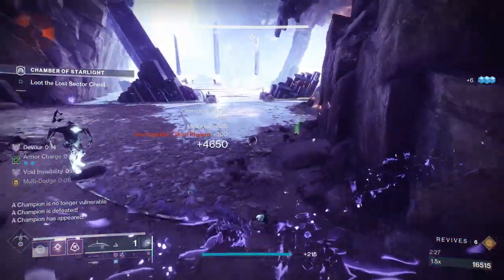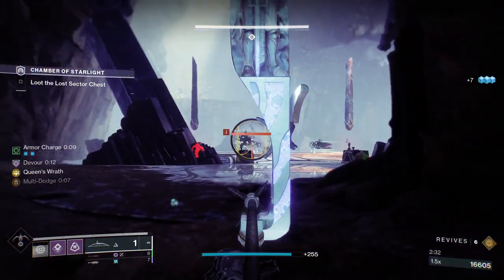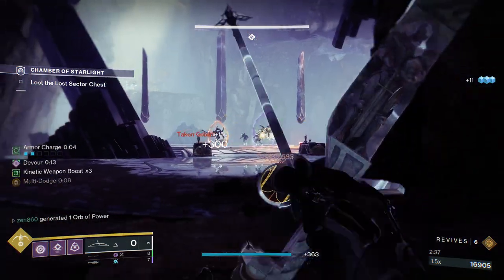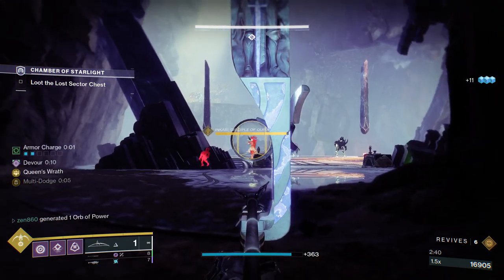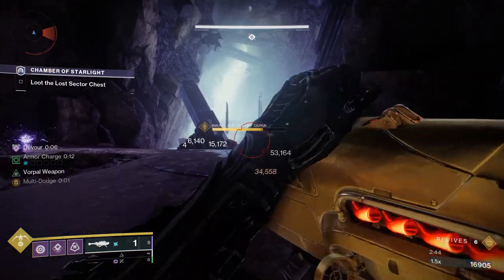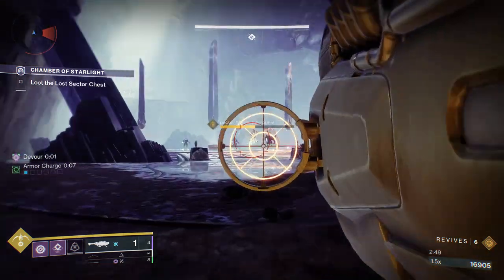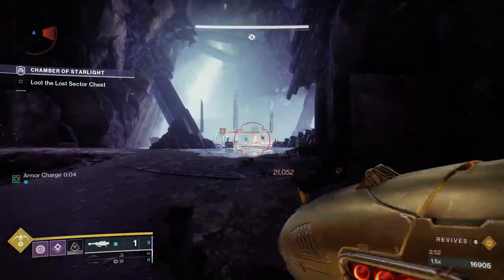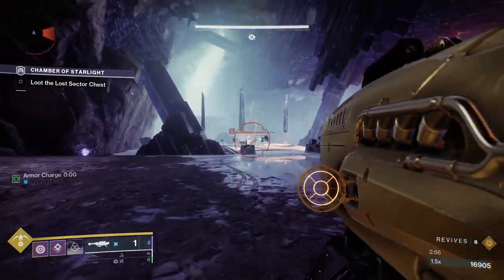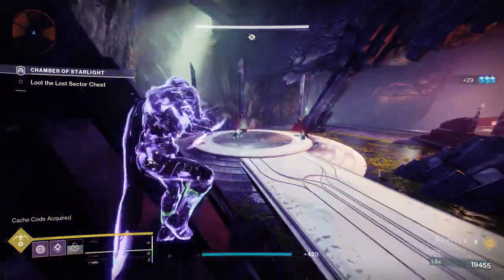After we deal with this guy, you're going to want to reposition to where I am currently standing, and the rest of the Lost Sector will be handled from right here. I used to kill the overload up top, but I've learned it doesn't really give you that much more score — if you take care of that overload, it adds on like an extra minute, so skip it. We are getting 3-minute clears in this Lost Sector. We're going to take care of the two goblins making the boss immune, use your rocket, and then the Lost Sector is done.